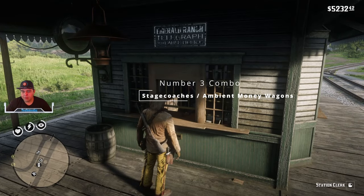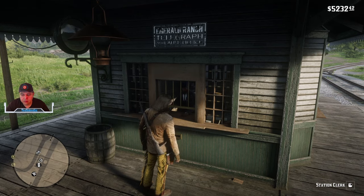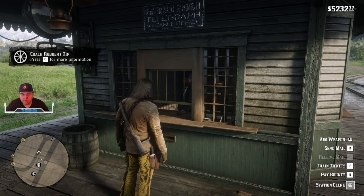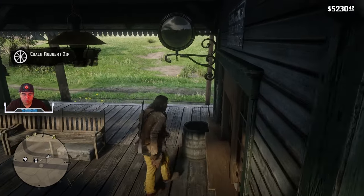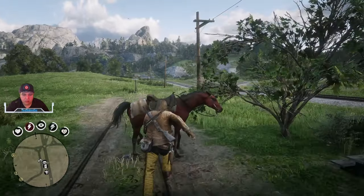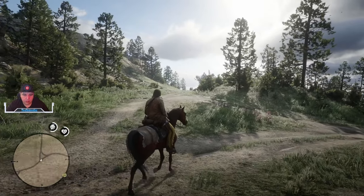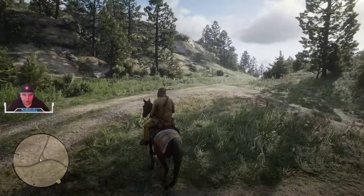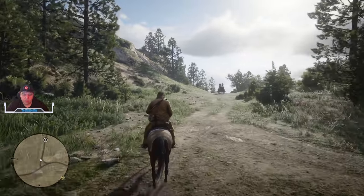Coming in at number 3 we have Stagecoaches, with an additional combo of Ambient Money Wagons. You can go to any host and get a tip for a robbery, which places an icon on your mini-map. Once you get to the mission destination you just have to wait around for the stagecoach to arrive — it's going to have a couple of armed guards and you will not get any honor drops from this.